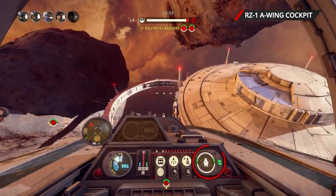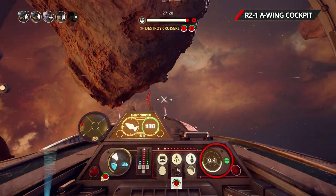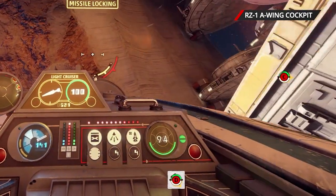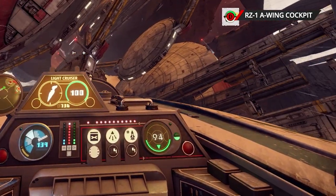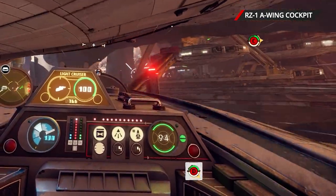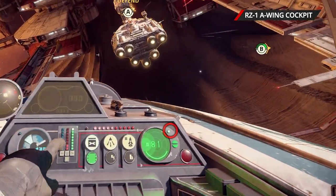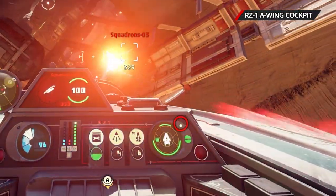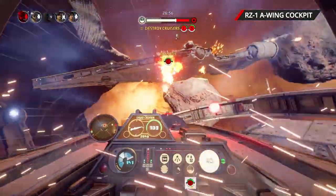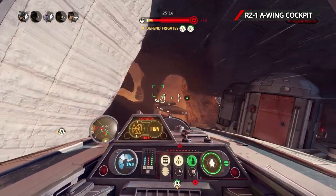Finally, there's the shield indicator, which shows your hull strength and not just how much power your shields have, but also where they've taken damage. Front and rear shields are each represented by a half circle, and you can tap or hold a button to redistribute shield power to the front, back, or split it evenly. The smaller circle to the right and the arrow under your hull strength shows where you've prioritized shields, while the green light in the top right corner flicks on when you've diverted extra power to shields. Managing shields when someone's on your tail or when flying headfirst into a capital ship really helps sell the fantasy of piloting a complex starfighter.